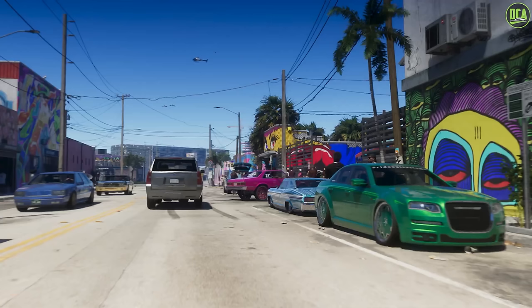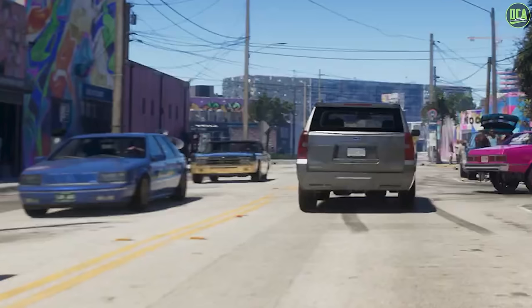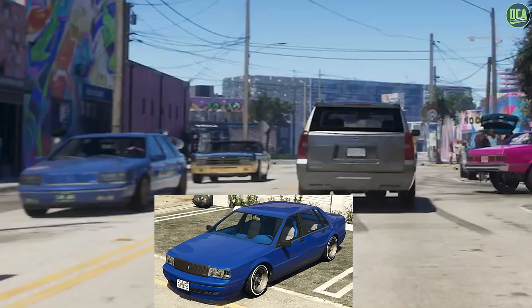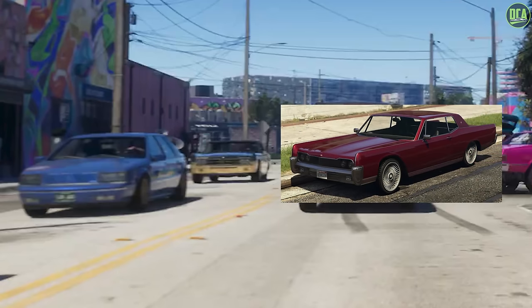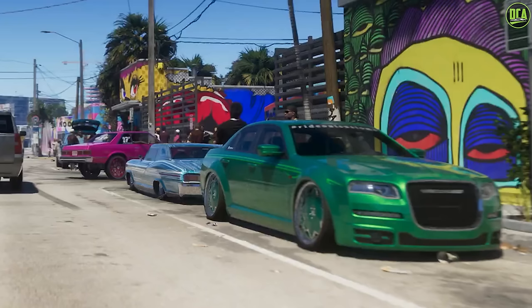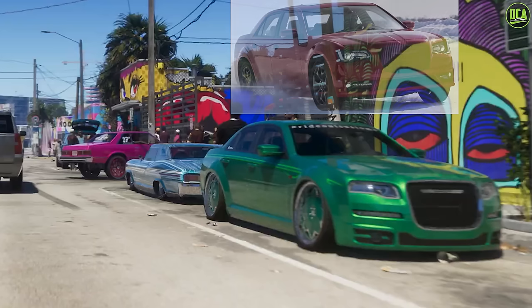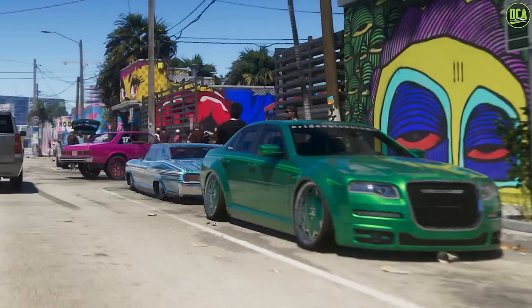Next up we have a look at the lowrider scene, which looks to be a reference to Wynwood in Miami. On the left side we have the Primo, behind that the Chino, and in the center the Granger 3600LX. Moving to the far right, we have a brand new car model — a new Shyster PMP based on the second-gen Chrysler 300, which is amazing. The community has been wanting this one for a while, so I'm glad it's finally making a comeback in the GTA series.